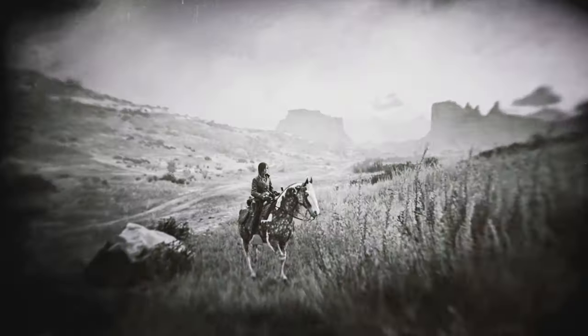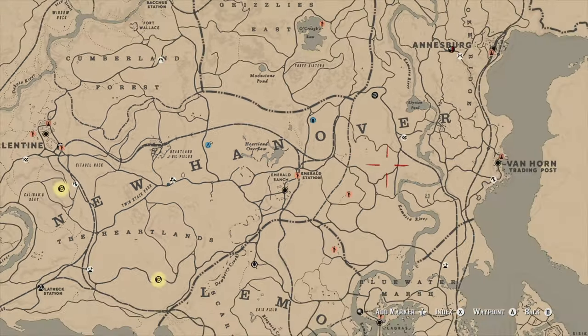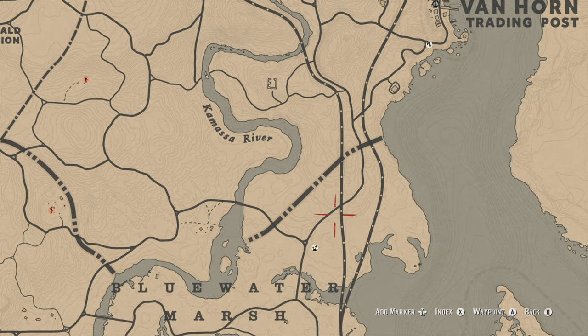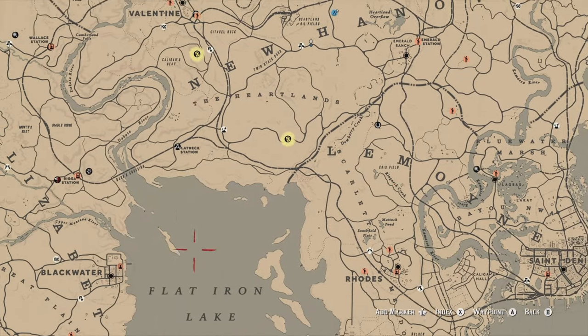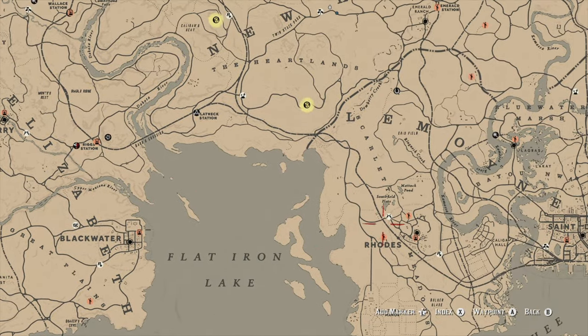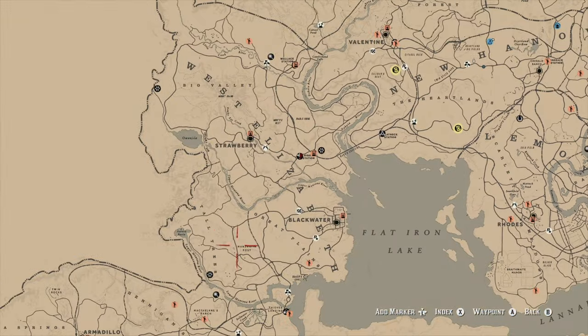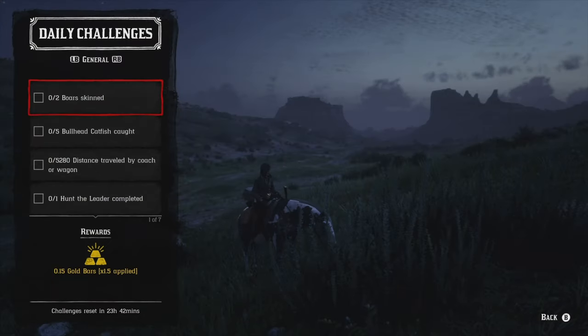We got two boars skinned. There are a couple of decent locations: number one is going to be over in the Blue Water Marsh area where you can find a lot of boars. Another really good spot is over near the Sillfield Flats area and along roads — those are probably some of the better options in my opinion.